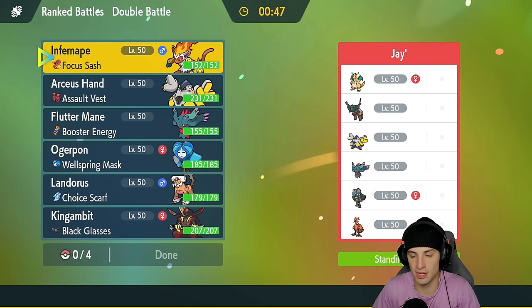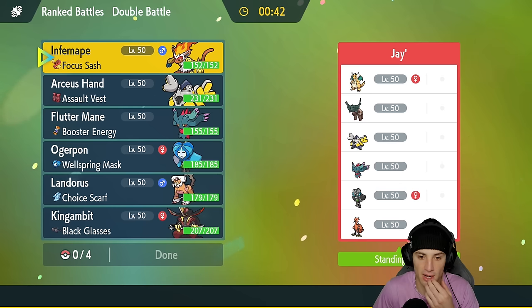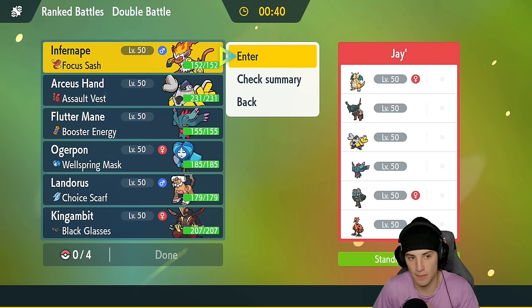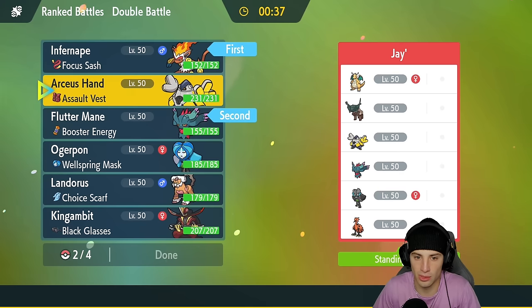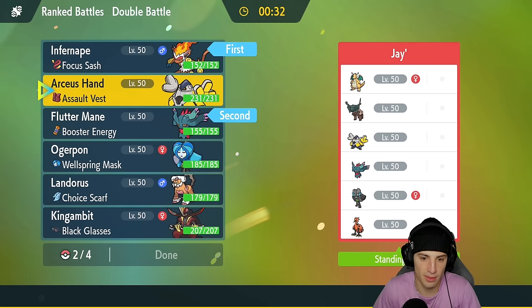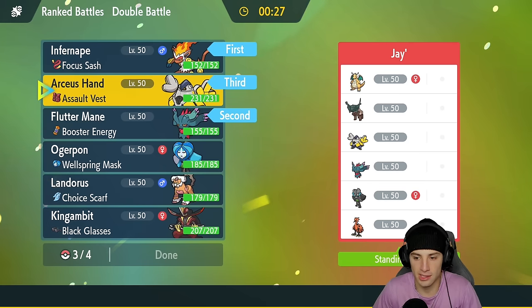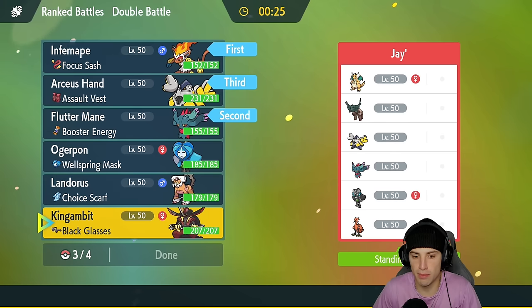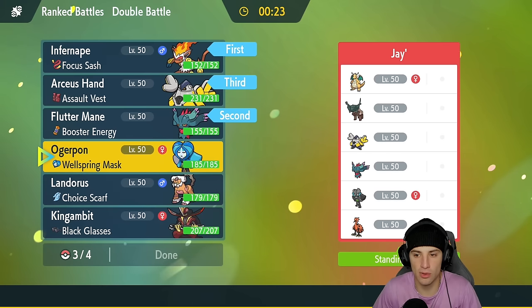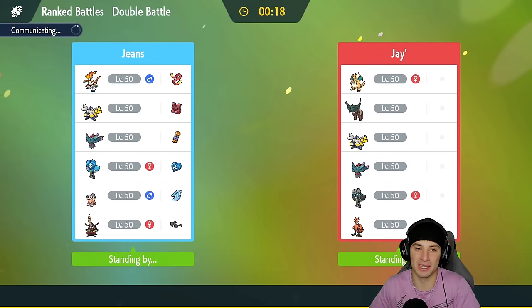King Gambit was great in that last match. They don't have any Intimidate Pokemon, they do have a Defiant Pokemon, so if we bring Landorus we have to watch out for that bird. A solid lead could be Flutter Mane with Infernape — I think Infernape would be a fun lead actually. If they lead Iron Hands we could just Protect Infernape and go into Flutter Mane. Flutter Mane is just such a solid Pokemon all around.